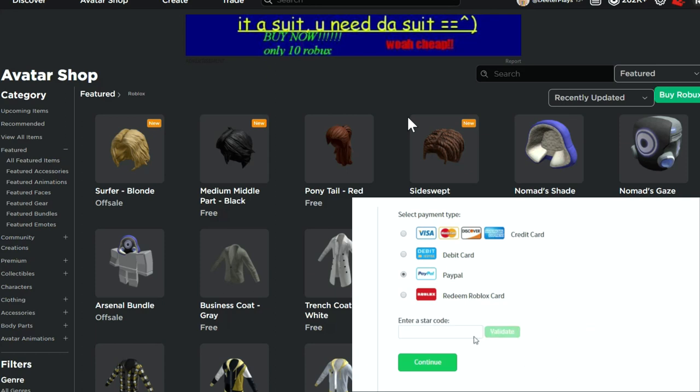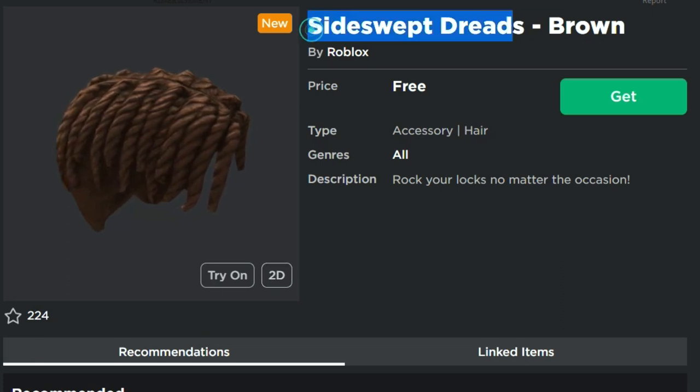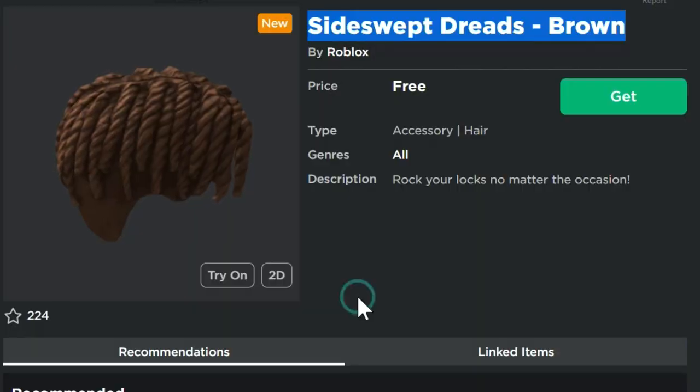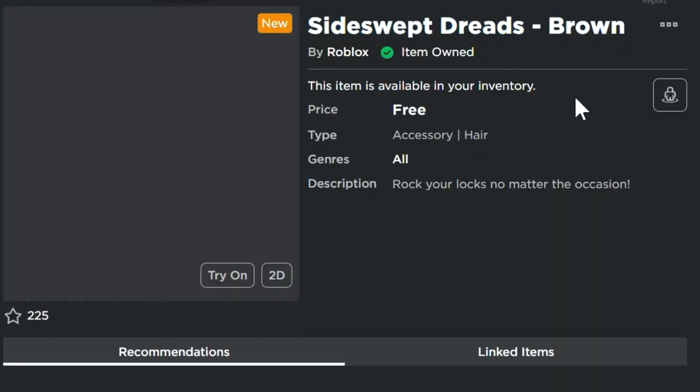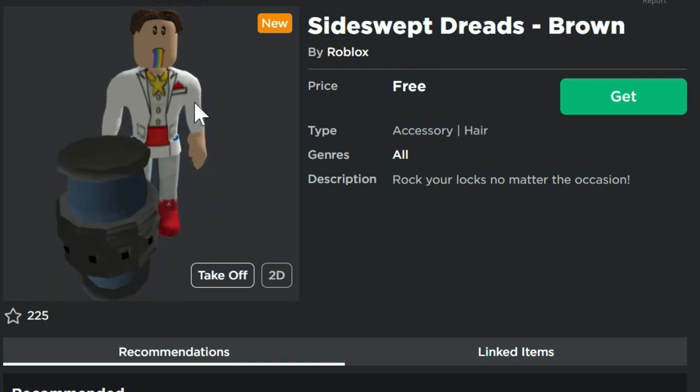Welcome back to DieterPlays. I want to let you know about some free items — we've got some hair right here. Three of these are free, got the links in the description. There's the surfer blonde which is off sale, and the side swept dreads in brown. To get these, just hit the links in the description, click get, and you will have it in your inventory. Absolutely free.